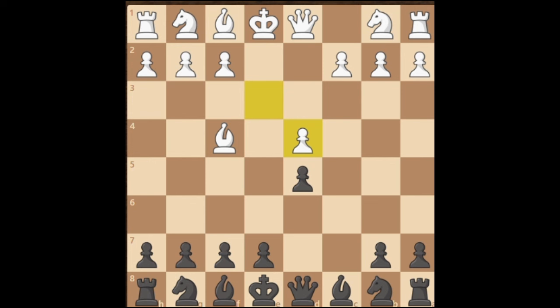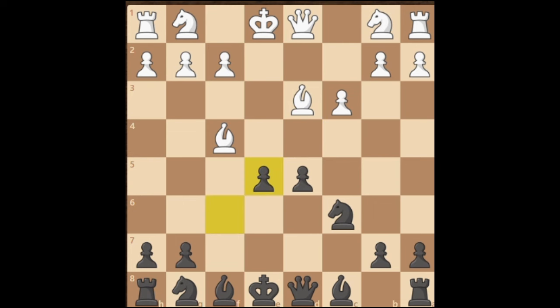Nevertheless, if white doesn't blunder and takes with their pawn, we attack with our knight. White may play c3 to try and complete the pyramid of pawns, but we play f6, reinforcing the center. We finally develop our minor pieces and take control of the center.